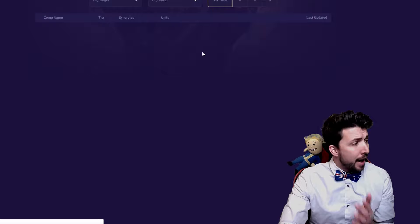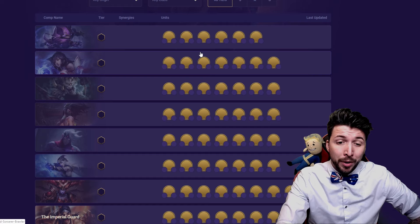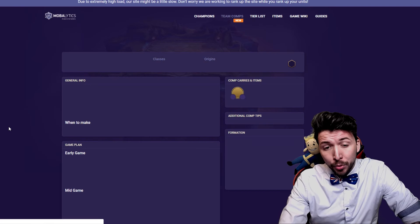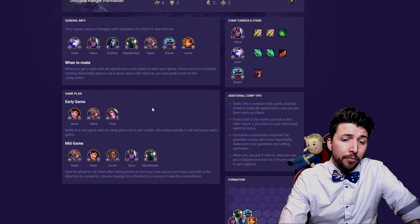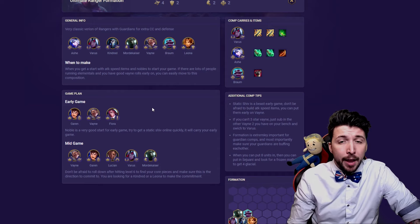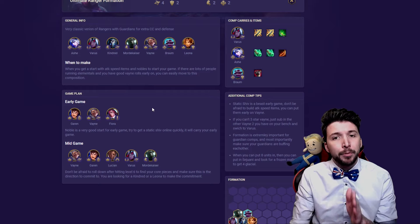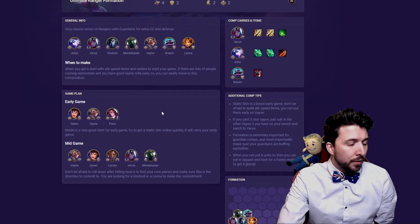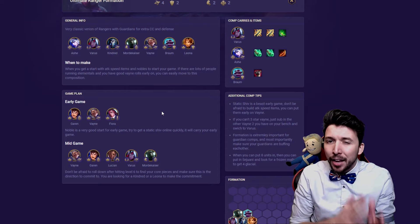The next one I want to look at is the Ultimate Ranger Formation — probably one of my favorites to go, but also one of the hardest to build because early game it's really hard to maintain. In this build you're going to need the Noble buff early, which is really good early game. But the Noble buff does drop off a fair bit mid game, so mid game is when you really start to drop off and you need to find a good balance to hold your own and push to late game. If you do really badly in the mid game you're going to end up losing or being too low to come back.